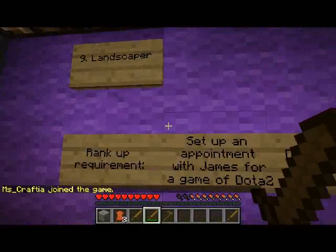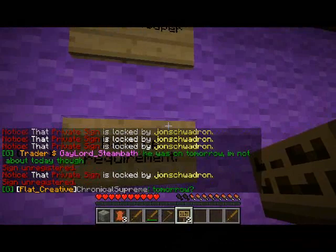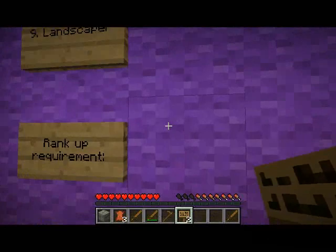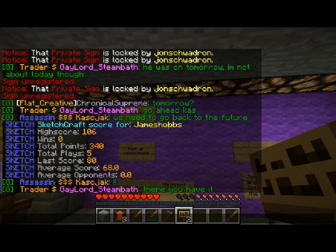Next is Landscaper. This rank is going to introduce you to two plugins. One is a Pictionary-type plugin I just made which we call Sketchcraft. You need to get so many points in Sketchcraft. If you do /sketch stats you can see your stats — high score, how many wins you've had, number of plays, total points, etc. You'll need to accumulate a certain number of points, and that's the first part of this two-part rank.